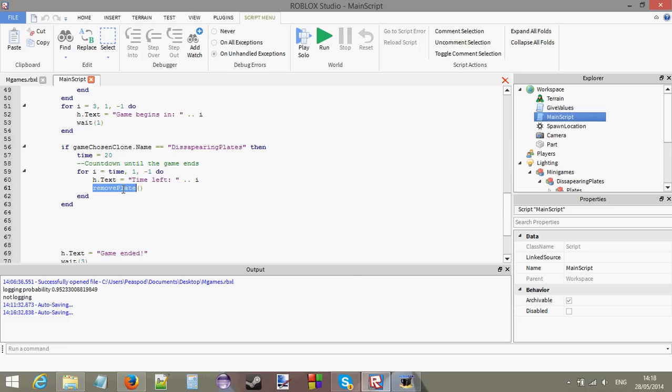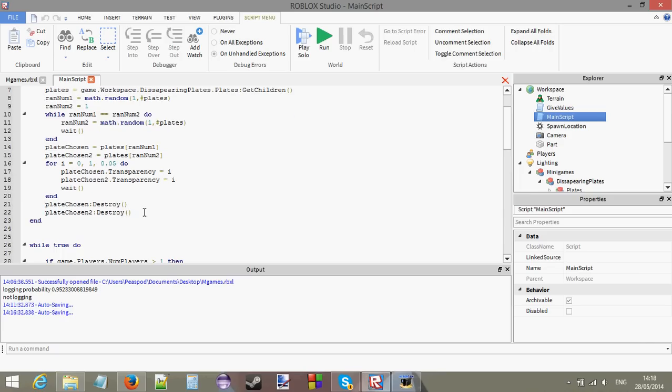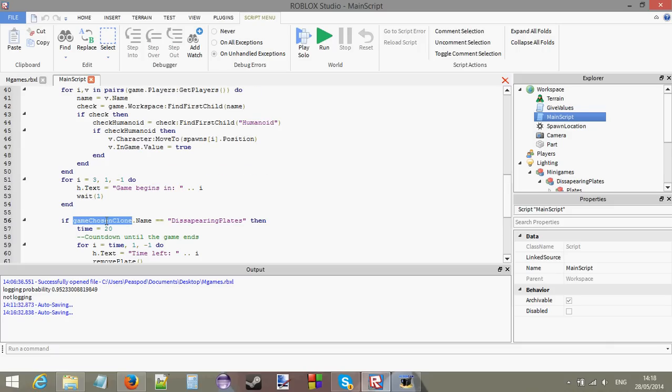I have actually added a function which removes the plates in the disappearing plates game. I've done this off-camera just to see if it works, and yes it does. So I can now explain how it works. If gameChosen.name equals disappearing plates — we're checking because we've got a gameChosen variable, gameChosenClone, which we used to teleport the map to the workspace.